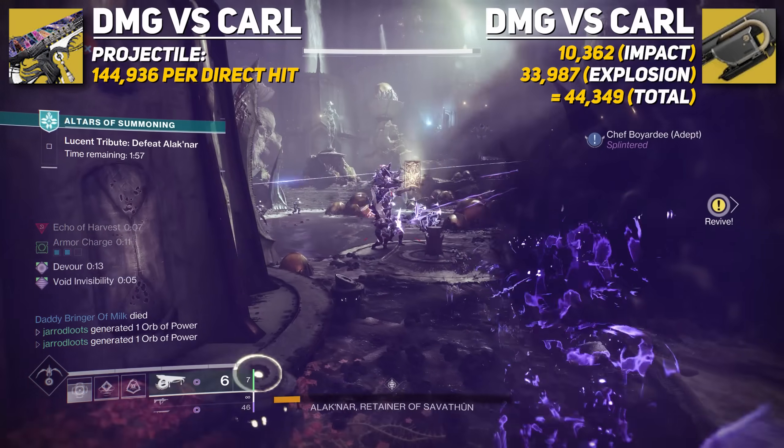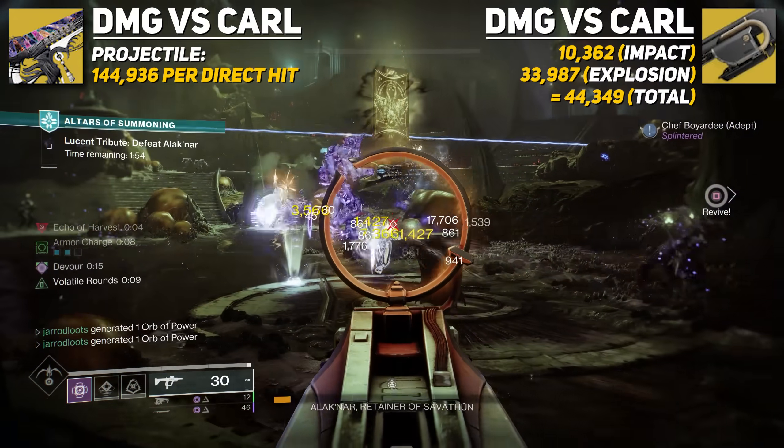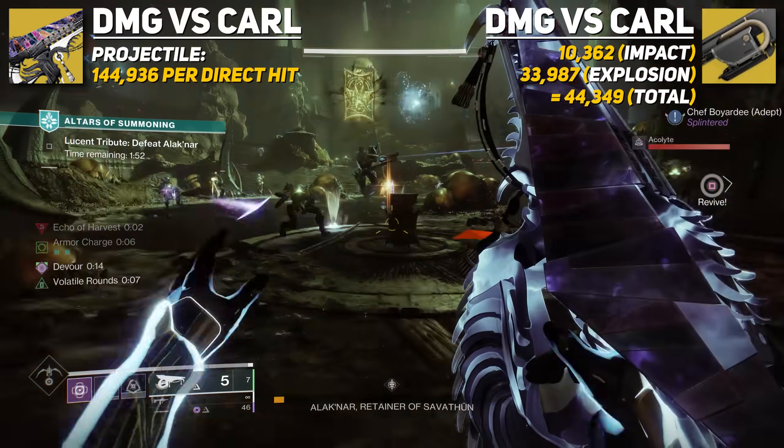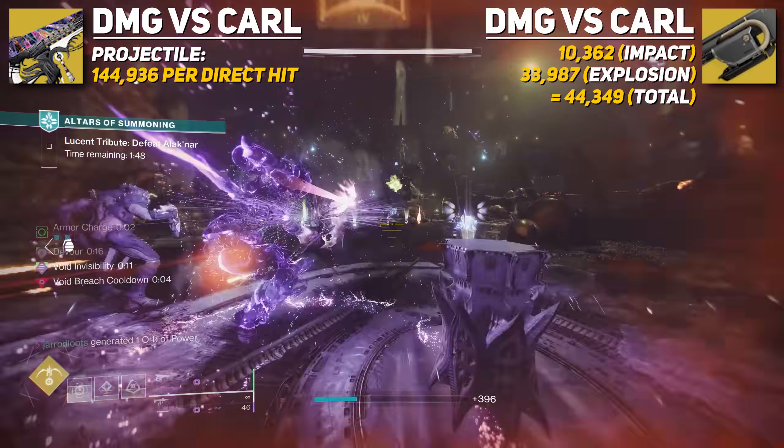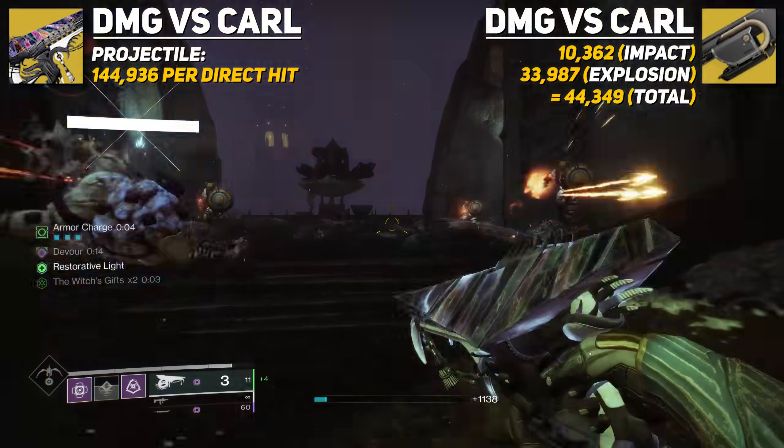Of course, there are extra burn ticks with Jotun, and if you've got the catalyst you have Incandescent — all great things. This is purely a comparison, and hopefully you're realizing how much damage output Tessellation is able to do.